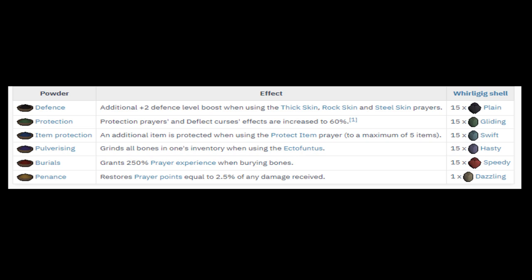Defense powder will boost your defense level by two when using the prayers Thick Skin, Rock Skin, and Steel Skin. Protection powder increases the effects of protection prayers and deflect curses by 60%. Item protection will grant an additional item when using the protect item prayer — please note there is a cap of five items that can be protected. Pulverizing powder grinds all bones in your inventory when using the ecto-fungus. Burial powder grants 250% prayer exp when burying bones. And finally, the penance powder, which restores prayer points equal to 2.5% of any damage received.